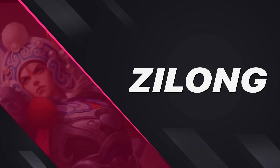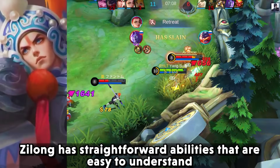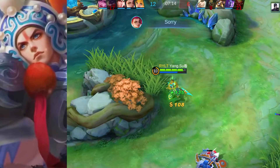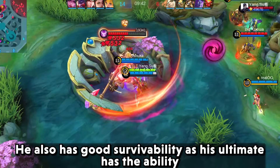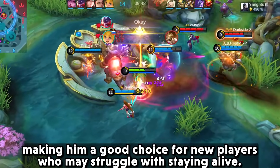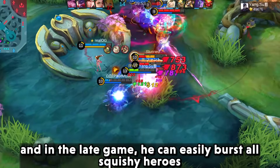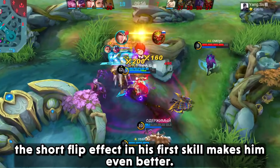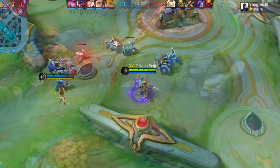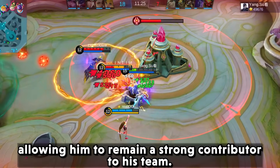Moving on to the next hero, we have Jilong. He has straightforward abilities that are easy to understand and execute, making him a good choice for new players. His ultimate increases his survivability, helping new players who may struggle with staying alive. In the late game he can easily burst all squishy heroes, and the flip effect in his first skill makes him even better.